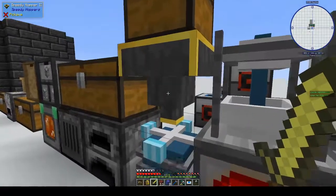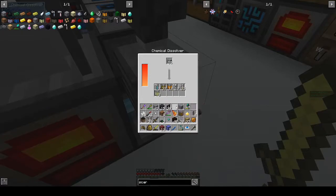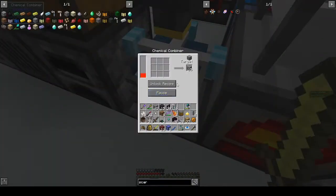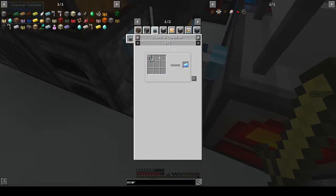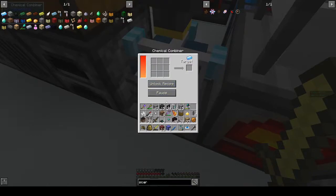We put that in here — that protein, yeah that's protein. We need 16. I should really go mining in the deep dark again, I don't particularly want to, but we need to — 15, 16, voila. Alright, chemical combiner — we need platinum. Click on that, press A and that should put it in. One platinum ingot — good.